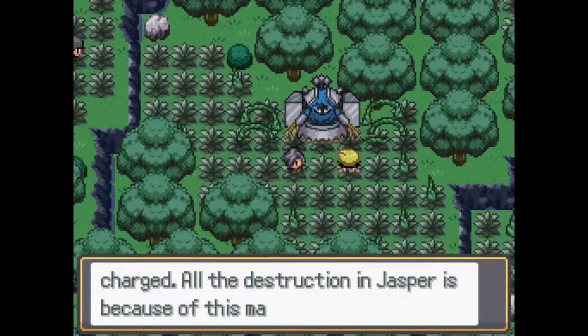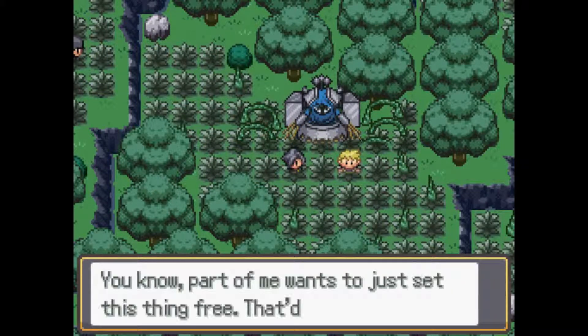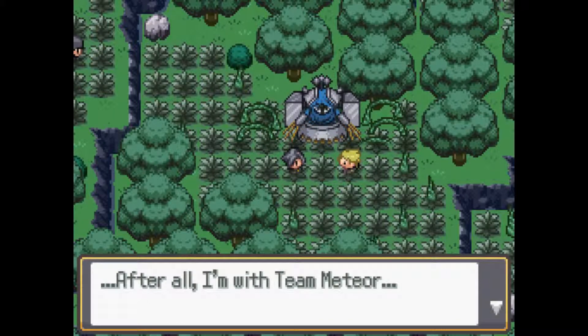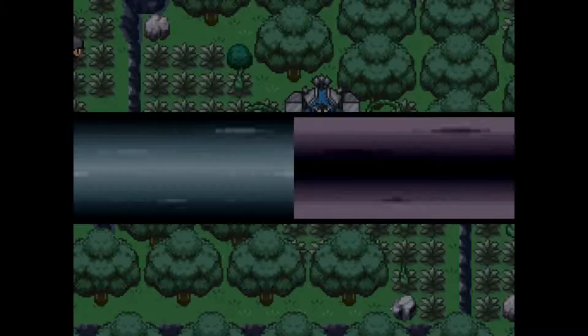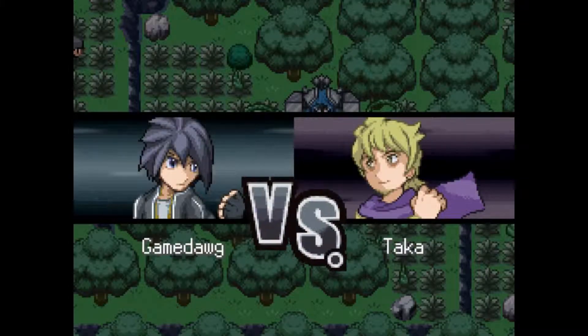So we actually have a Pokemon copy here. This is the reason for the destruction, as you can probably guess. I'm gonna take out the first one. I'm not sure if I mentioned it before, but I was kinda expecting to find another Tangrowth here. But we're actually finding an admin — Meteor admin Taka.